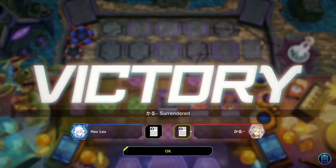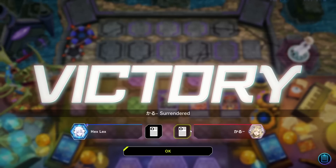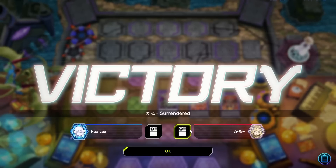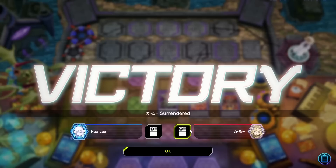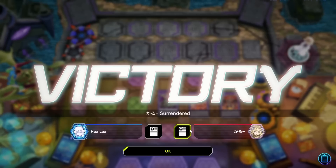I've seen other Branded Despia players I've played against on turn two still going Lubellion into Mirror Jade off Branded Fusion — and I'm like, why are you not just going for Albion and trying to kill them right now? So I just wanted to make sure we were showing off multiple lines of play. We do still have one more duel to look at, so let's go straight into it.